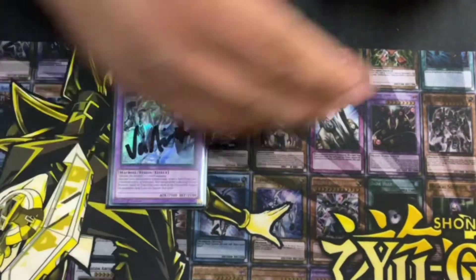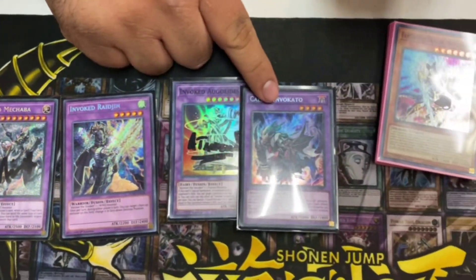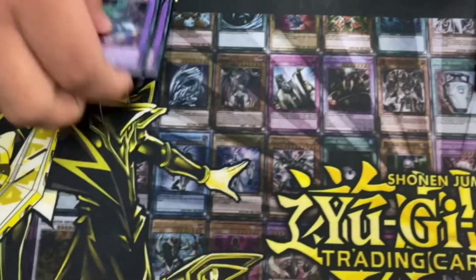Shout out to Kiana for all these Invoked cards. This plus Wendos is like an FTK.